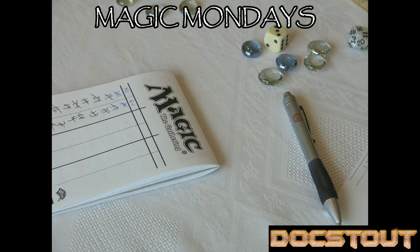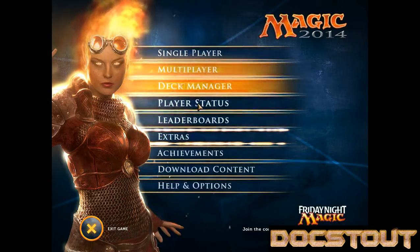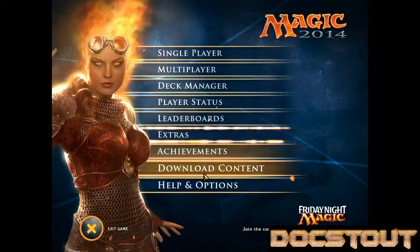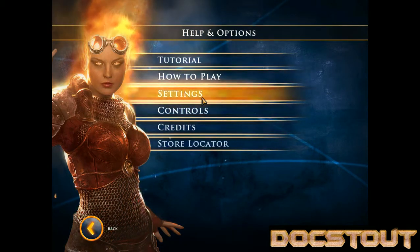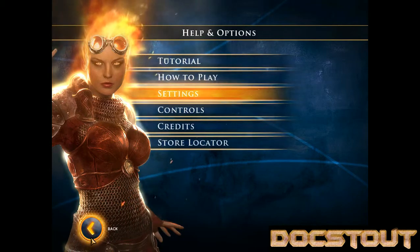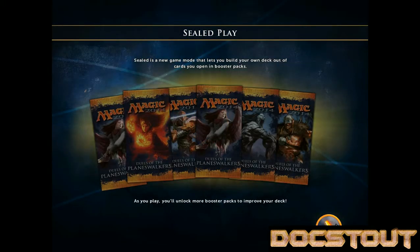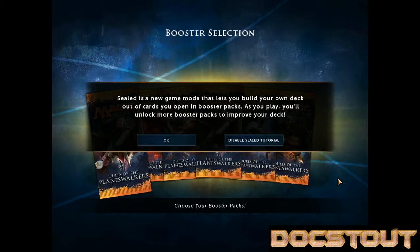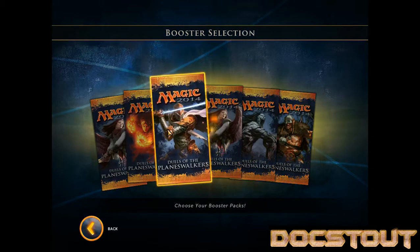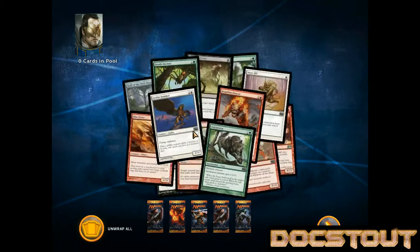Let's make sure that I've got everything set up. I normally have been playing this with the music off, but we can turn that back on for the stream. I've got Chandra there. Let's start with sealed play. As we play, we unlock more booster packs of Magic 2014. We're going to disable the tutorial — yes, I'm sure we want to skip. We're going to choose one of these boosters. Let's choose a Garak booster.